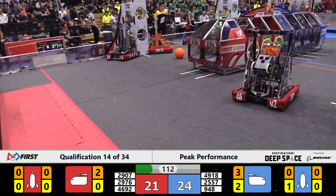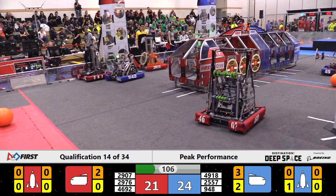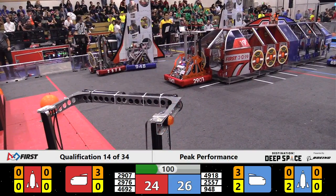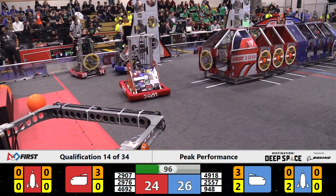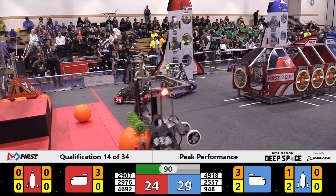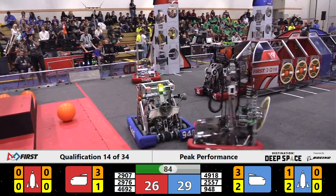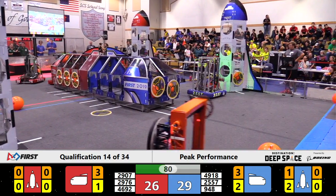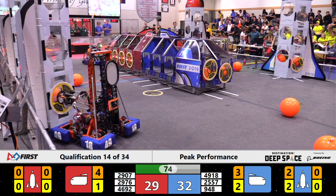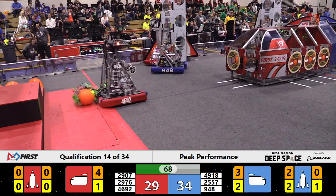NRG, working for the blue alliance, will drop off two points worth of orange cargo. Their alliance partners, the Soda Bots, are working on a hatch panel worth three points and drop it off on the top right blue alliance rocket. Now they're going to start filling level one of that rocket with cargo worth two points — in goes one. Eight points installed so far, and there goes the other piece of cargo, finishing off that 10-point level one. Blue alliance is now up 34 to 29.